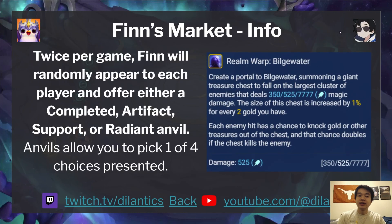Next we've got Finn's Markets. This is the first portal for Bilgewater. In Finn's Markets, twice per game, Finn will randomly appear to each player and offer either a completed Artifact, a Deport, or a Radiant Anvil.